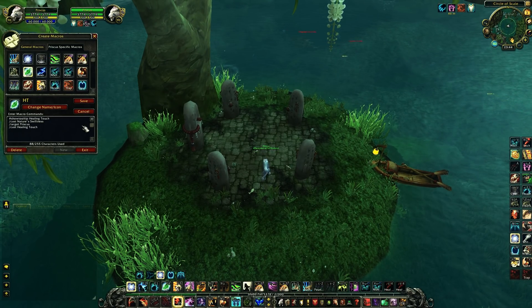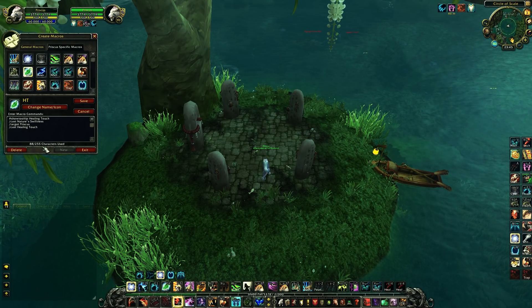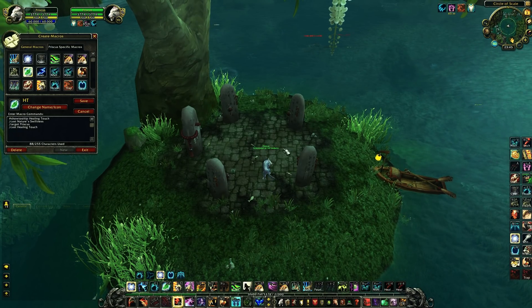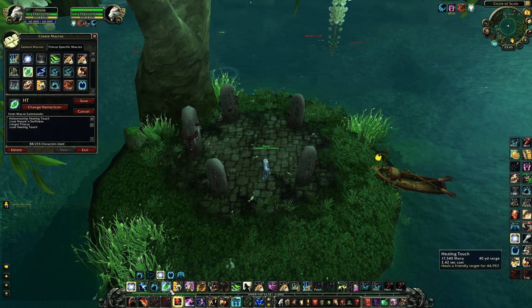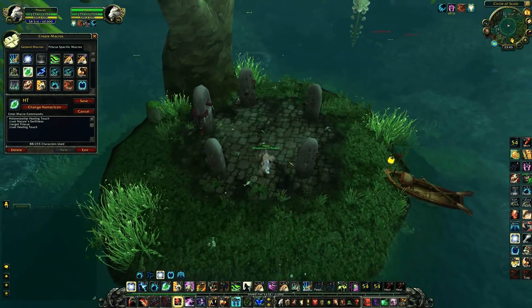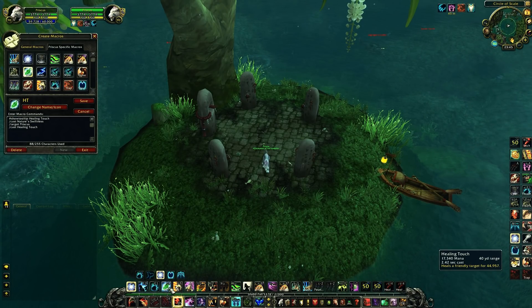Here we have my healing touch macro. It first casts Nature's Swiftness into a Healing Touch on myself. So if I'm in trouble and I need to heal myself because my healer is in CC, I can use this and it heals for like 65 to 70k. When it crits it crits for like 140k, so it's pretty good. I binded it on F4.